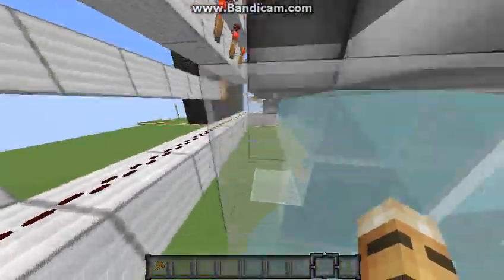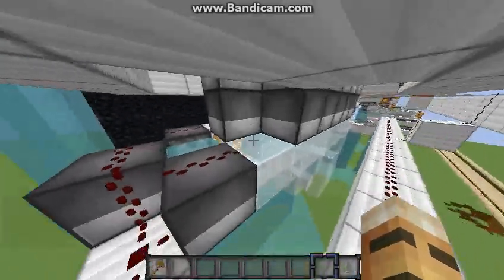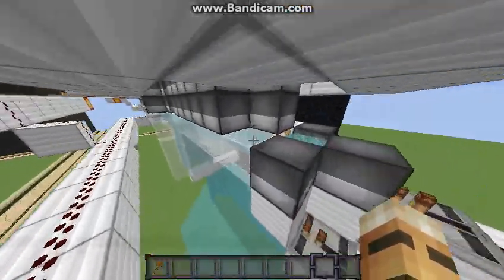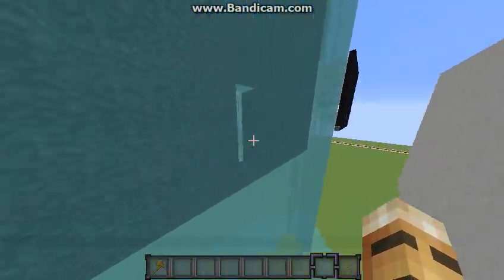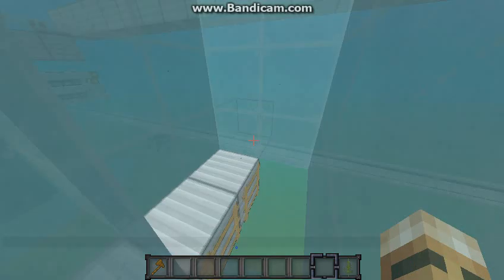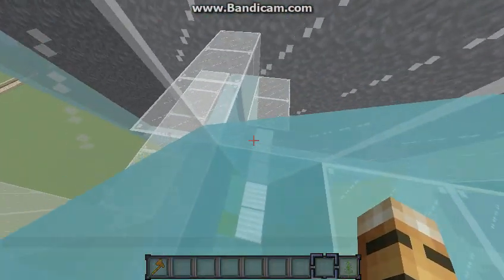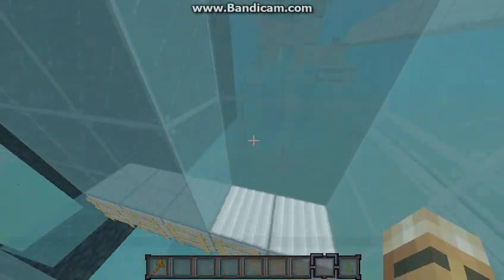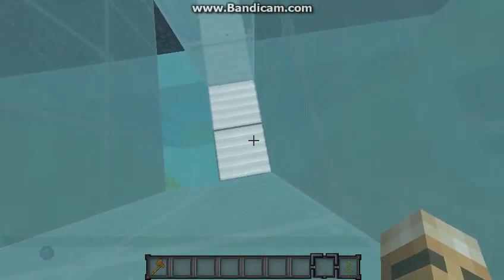And then I just have the standard compression. One interesting thing about tunneling cannons: as you can see here, I'm compressing all the TNT into this part right here. I'm not actually compressing it here — you can do it either way when you build a cannon, but I just find it easier to compress it right here.